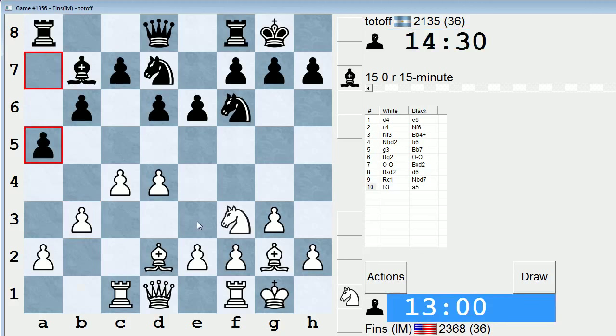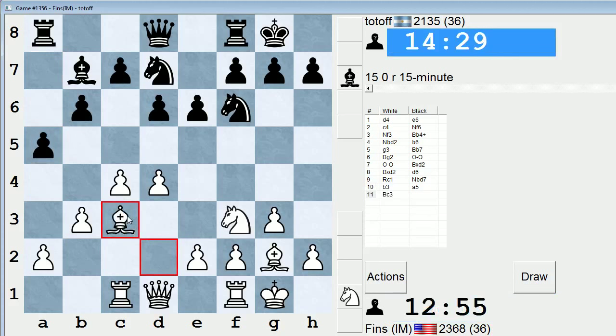He plays a move other than knight e4, so now I'll continue with my plan. If knight e4, bishop b2 — I like my position. I can think about playing d5, or I can maybe play knight d2 in that case.